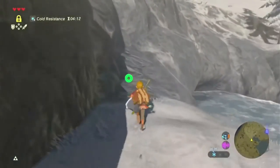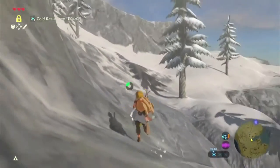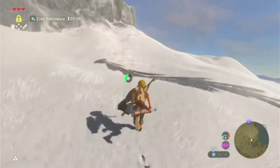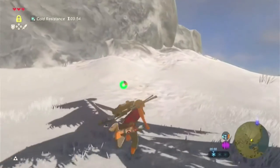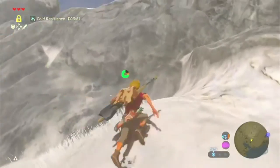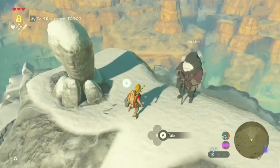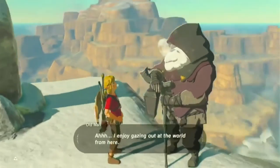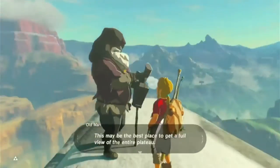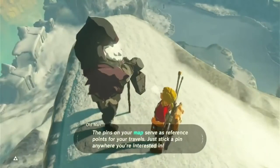Did someone see me? I don't know what's going on — who's looking at me? We just have to get to the Cryonis shrine, which isn't too far. But we should also go to Mount Hylia to get the warm doublet just in case our cold resistance runs out.